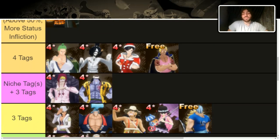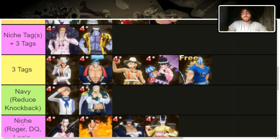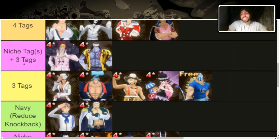Next are niche tag plus three-tag characters — they have three tags but also niche tags added. Corazon, for example, has Navy and Don Quixote Pirates alongside Fish-Man and Captain, giving him five tags total. While they're mostly niche, you'll probably max these out for that niche. At the end of the day they're still fantastic choices — definitely Corazon.